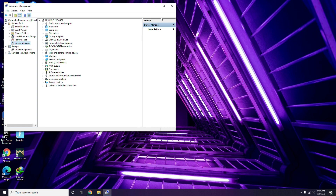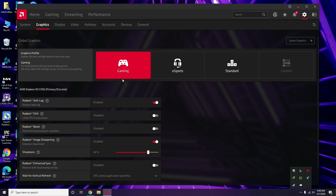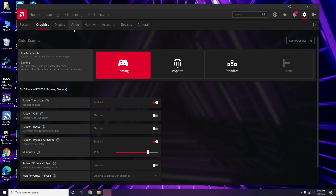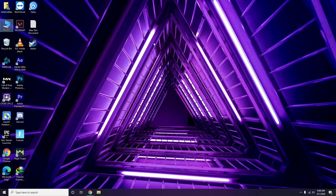Apart from that, you can also do it this way: click on the respective graphic drivers you're using. In my case I'm using AMD Radeon, so I click there, then go to System, then Graphics, and I get the update option there. This is how you update the graphic drivers — updating them can fix the issue most of the time.